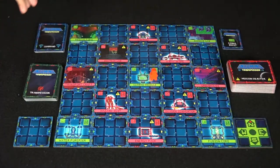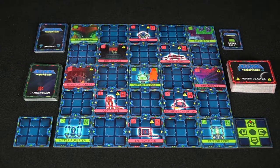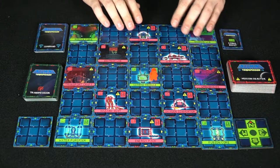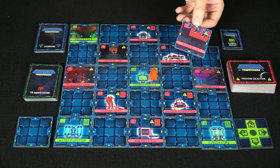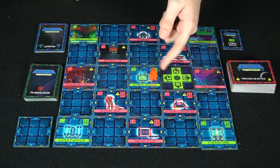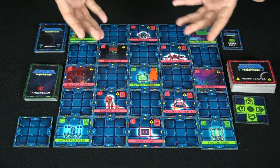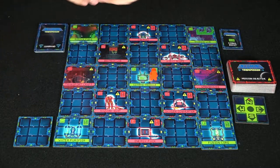Let's take a look at Incoming Transmission and what comes in the box. You get these tiles — there are blank ones with nothing on either side, and then repair tiles and location tiles like the science lab, which has a repaired side and a non-repaired side. You also get a compass tile indicating north, south, east, and west that you place next to the board to give players directional reference.